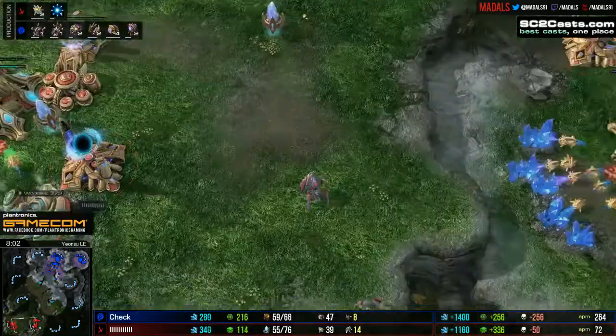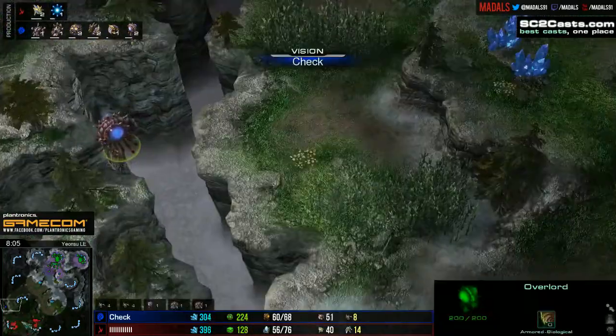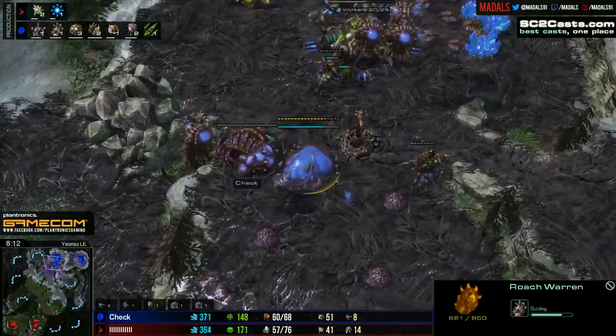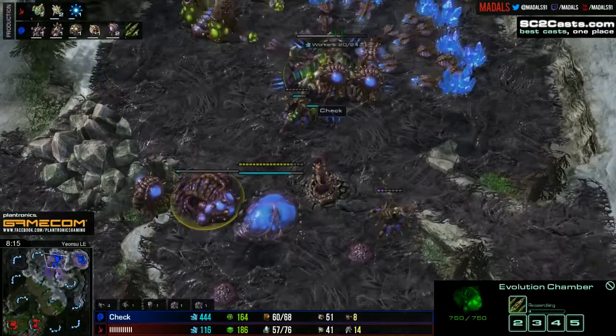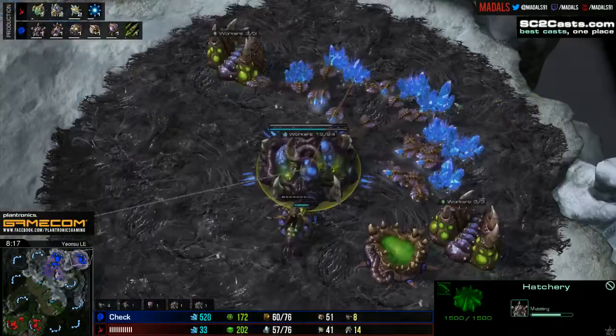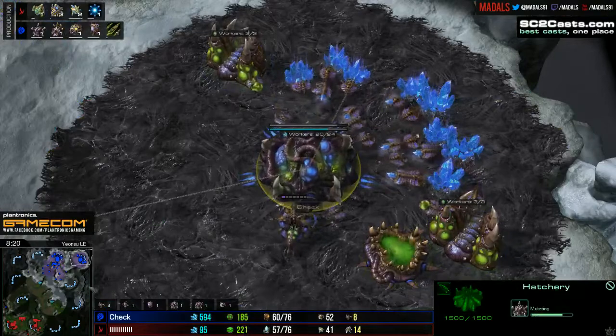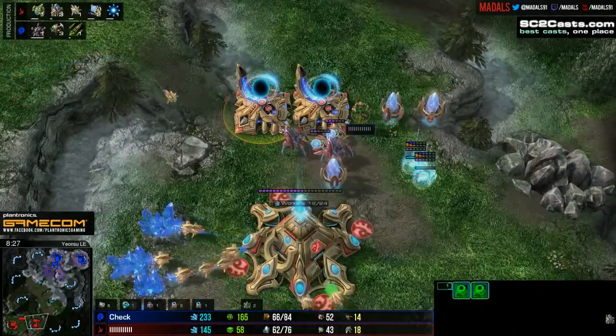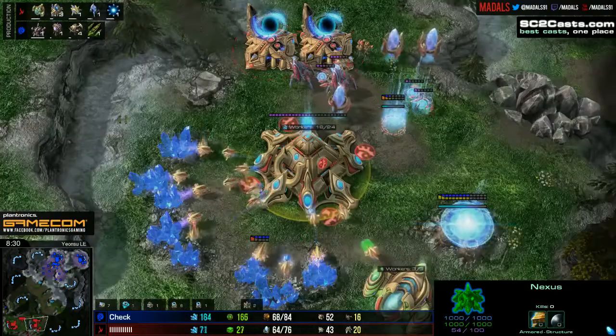An overlord did come in — I don't believe it saw anything important. Has not seen the blink stalkers on their way. Doesn't really know what's coming down. Of course the hatchery is on its way. We've also got the level-one missile attack upgrade for the Zerg player, and the lair is nearly finished. Hydras are going to be really important — if you can get hydras out in time, that's when you're going to see a few more problems arise.